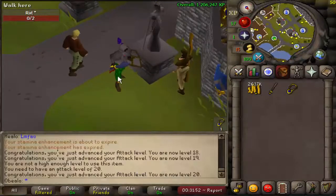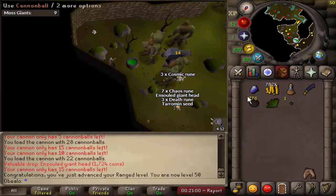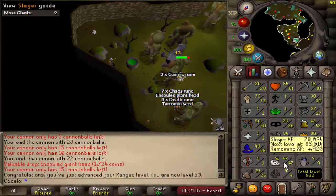I also found a dragon impling when I was coming to quickly get 20 attack. Anyways, we're going to have 73 strength, 13 prayer, a max hit of 33 with the obby maul, and a max hit of 12 with 50 range.